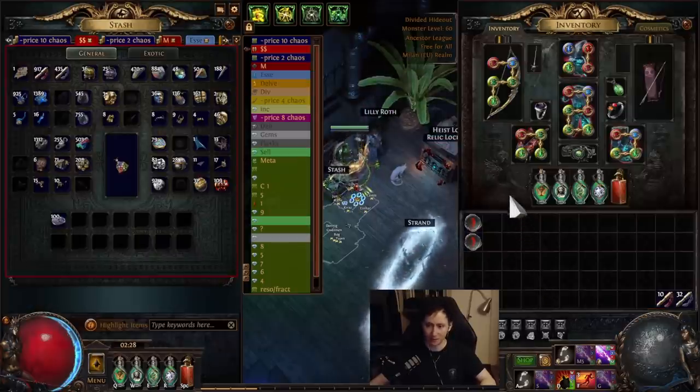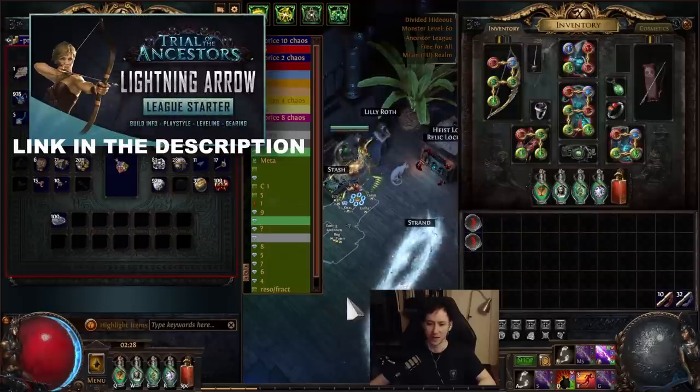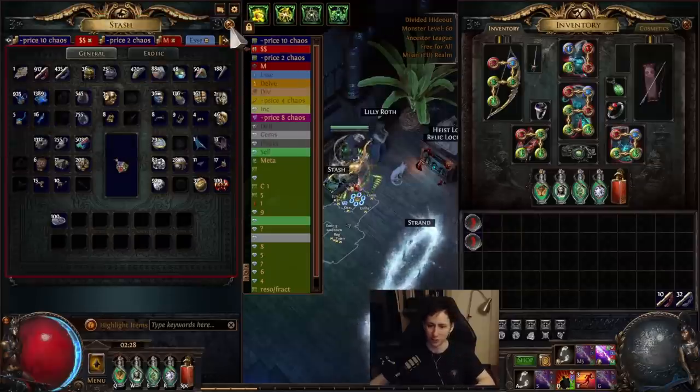My build right now is in the early stages of progression. I'm still using Shadows and Dust and not the rage setup, however it's very effective at clearing maps. It's the Lightning Arrow build that I've at least started — I've also made a guide for it, so if you want to check that out you're free to do so. If you're still on the fence about what build to play, maybe starting on console next week, I highly recommend this build — it's been phenomenal so far.